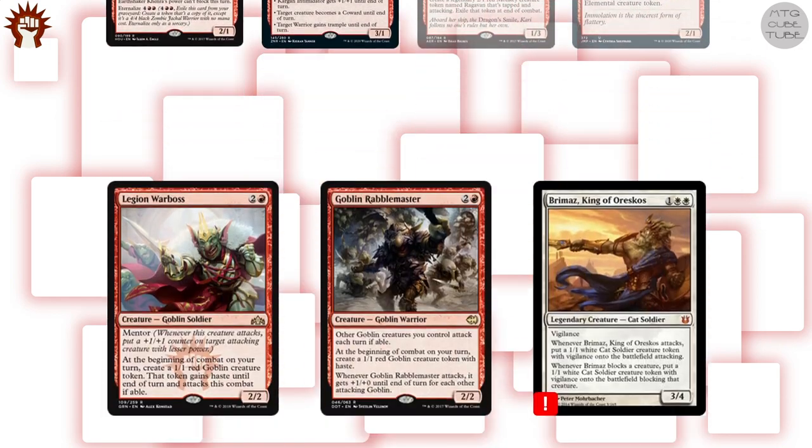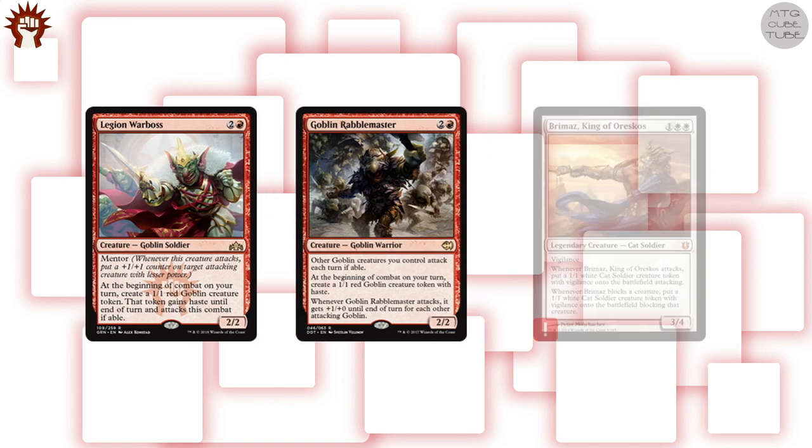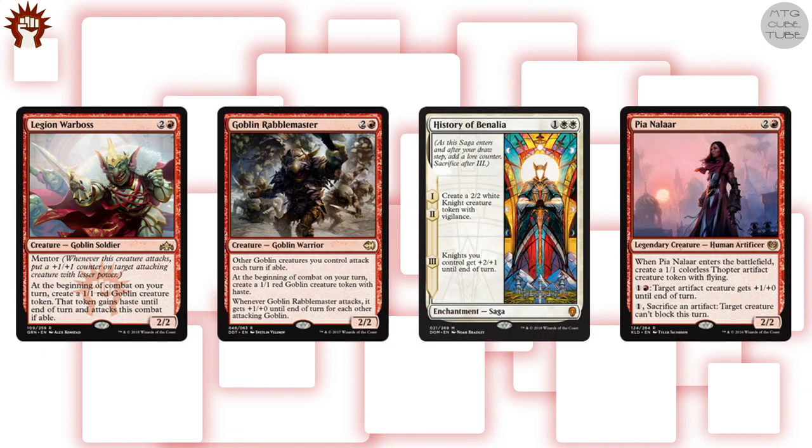For three-drops, there are three cards that immediately jumped to mind for the Boros strategy: Legion Warboss, Goblin Rabblemaster, and Brimas. All three are go-wide strategies all by themselves and can take over games very quickly if left unchecked. Unfortunately Brimas is very popular among commander players and has a price tag well outside our budget. History of Benalia is also a good option for white, and Penelope and Alar fits the Boros strategy pretty well.